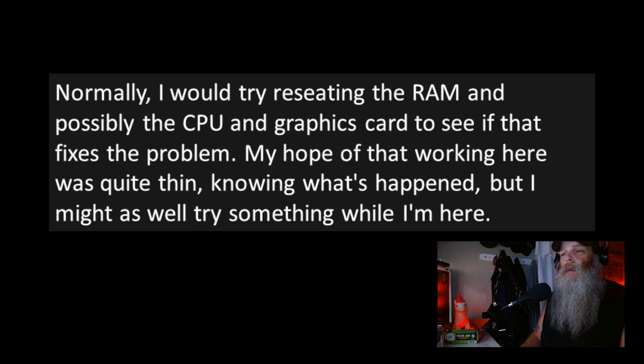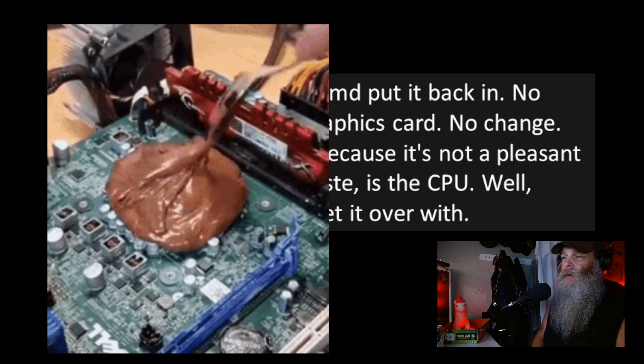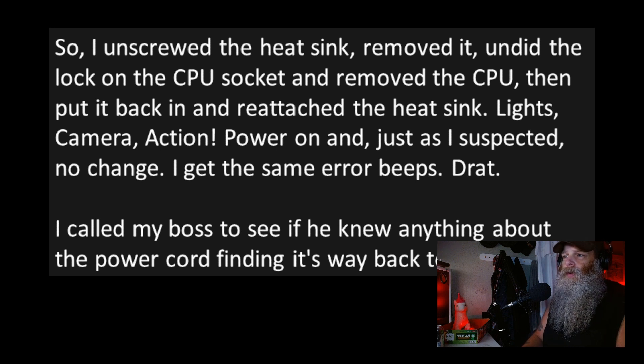I took the back cover off again and found that whoever put the new power cord on hadn't even closed up the tower — it was still open. More importantly, the fan was still broken, so the CPU had been started and forced to run up to its limits multiple times. I tried reseating the RAM, then the graphics card — no change either time. The last thing I tried, saved because it's not pleasant due to the thermal paste, was the CPU. I unscrewed the heatsink, removed it, undid the lock on the CPU socket, removed the CPU, put it back in, and reattached the heatsink. Power on — and just as I suspected, no change. Same error beeps.